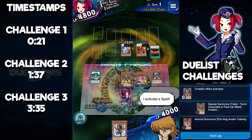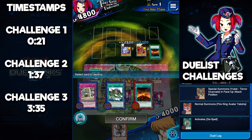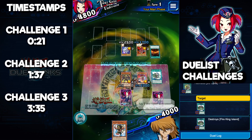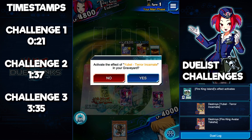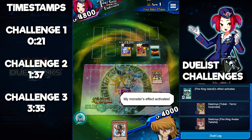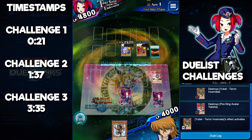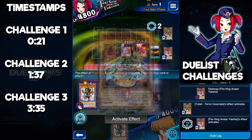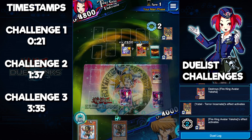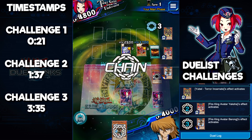Once Yaksha is on the field, we activate D-Spell and destroy our Fire King Island, which in turn is going to destroy our entire field of monsters. We hold off on the Wild Tornado — destroying our monsters is going to trigger Terror Incarnate to summon Nightmare Incarnate, which is a powerful monster. Then we use Yaksha to destroy a card on our field, which is going to be our Wild Tornado.